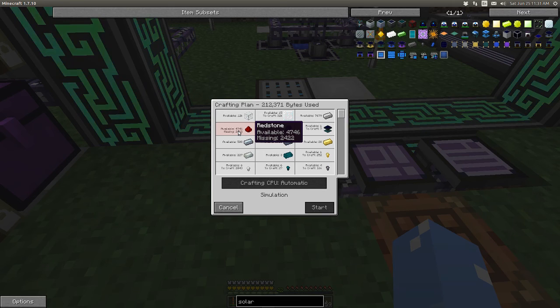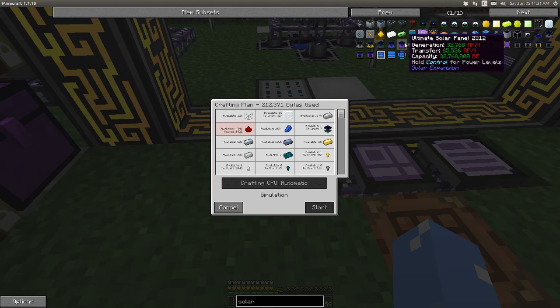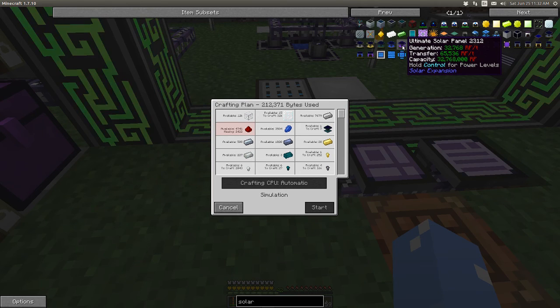7 times 8 is 56, so we need just shy of 60,000 pieces of redstone to make the ultimate solar panel, which is insane. Now that machine is insane, don't get me wrong - it makes so much power. It's absolutely amazing.